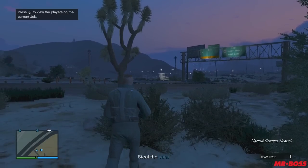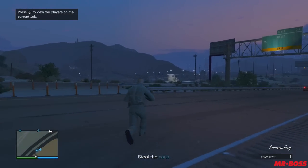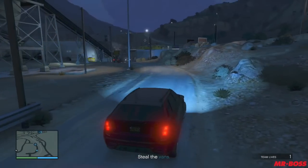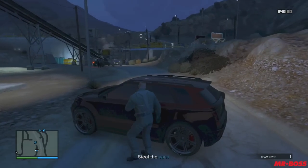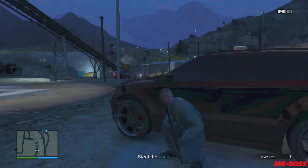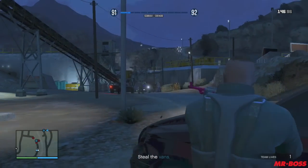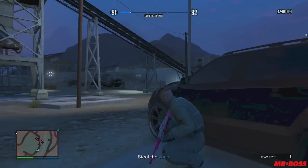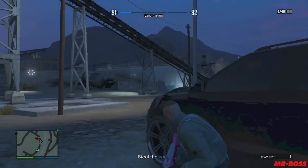Our next mission is Quarry Quarry — a little bit harder but also provides a nicer payout. This time we're going to be stealing vans located in a rock mining quarry. There are two vans, so this works best with two people — one person per van. Your job is to kill all the people guarding each van, probably about 10 to 11 people per location, and once you clear everyone you can just take the van and stroll off.